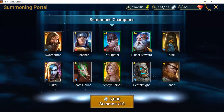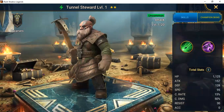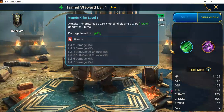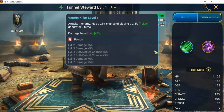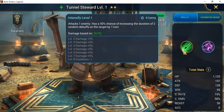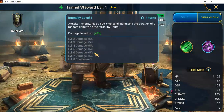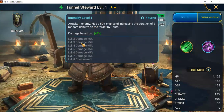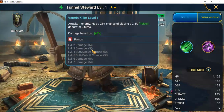These other champions — I'm pretty sure you've seen before. Tunnel Steward: I've pulled him a few times, don't really hold on to him, but I kind of dig his design standing on the book. He's one you will pull often. Vermin Killer attacks one enemy and has a 25% chance of placing a 2.5% Poison debuff for two turns — and we don't have anyone who deals with poison right now.